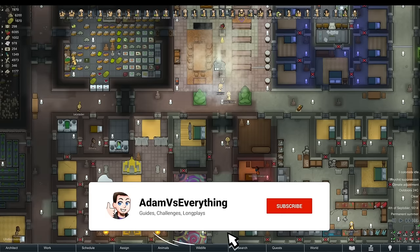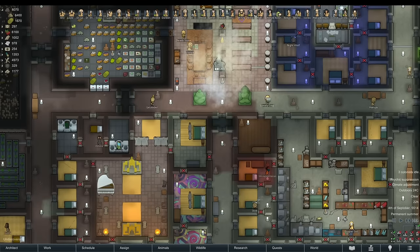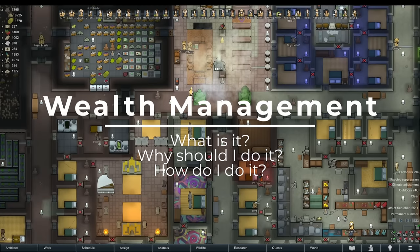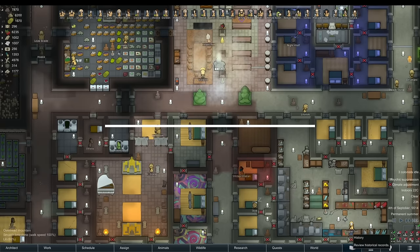There's a ton of information and nuances about these subjects and exactly how they work. So in this RimWorld guide, I'm going to focus on two main topics. Firstly, what is wealth management, why you should do it, and how to actually do so. And second, what counts as wealth, what doesn't count as wealth, and how much various things do count.